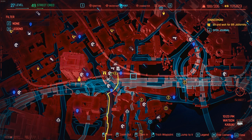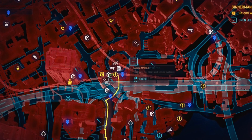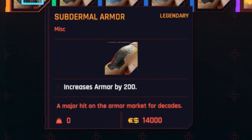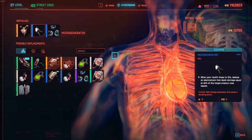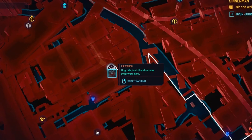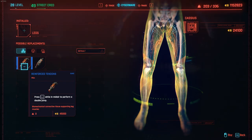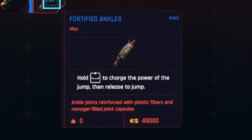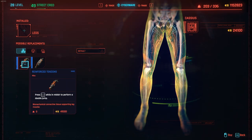We've got two Ripper Docs real close here that I'm going to hit. Both of them are in Watson Kabuki, and I'm excited for the integumentary system — we've got the subdermal armor. I'm going to go ahead and purchase this epic bioconductor, and the next Ripper Doc we're heading to is in Watson Northside, where I can finally equip reinforced tendons.